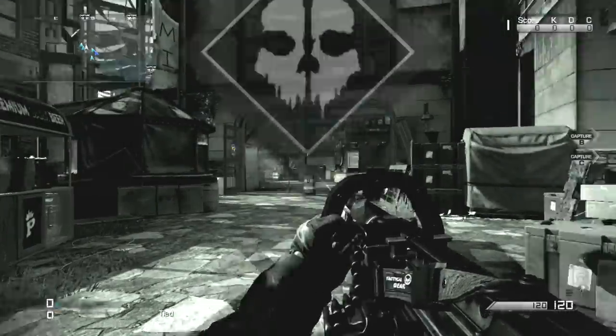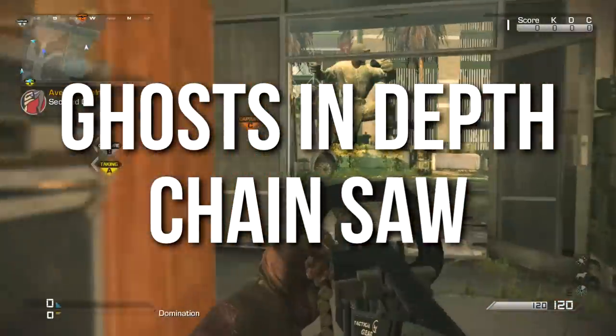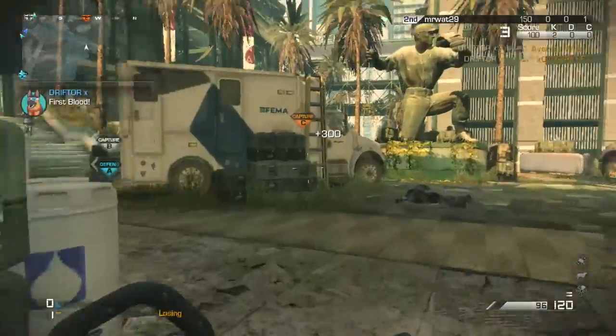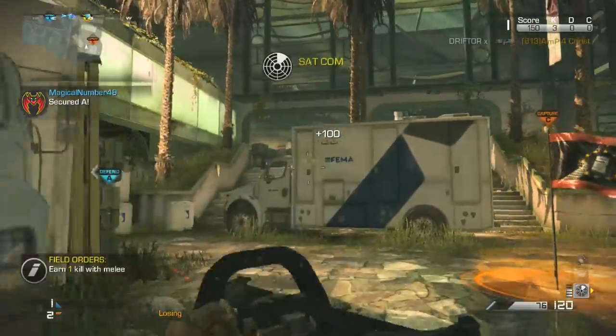Hey guys, Drifter here. Welcome to Ghost In-Depth. In today's episode we're going over the Chainsaw. This is a light machine gun and not an actual Jason Voorhees style chainsaw, which is interesting because I don't think he ever used a chainsaw in any of those movies. This is going to be a more jovial and comical sort of in-depth because of the sheer silliness and awesomeness of this weapon.